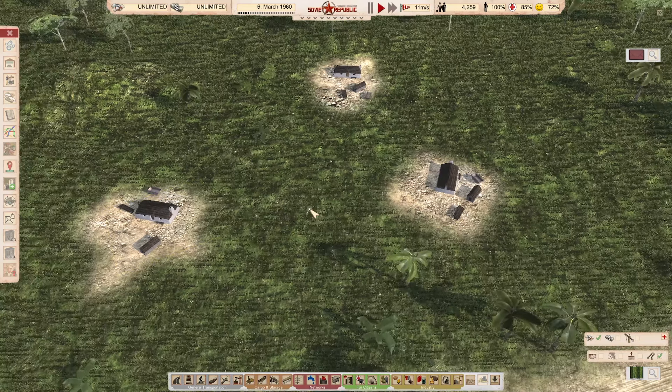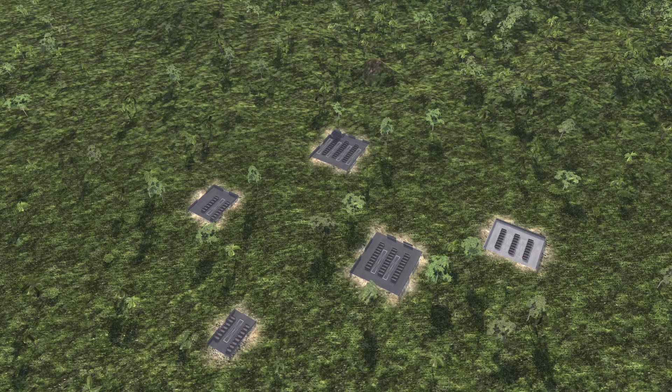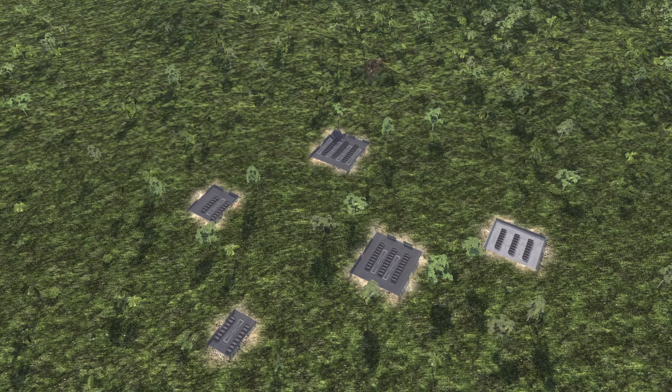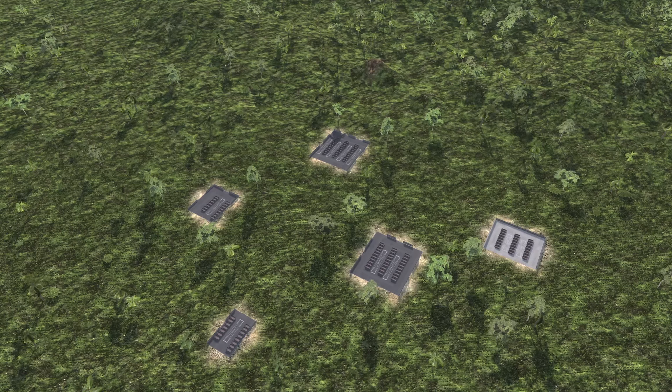The waste stations mod with vehicle optimization — I was really hoping this was going to have pedestrian access for throwing trash away, but no. Please, if anyone can make those with foot paths connected to waste disposal so it doesn't have to be through road. Anyway, this is a pack of vanilla-style large waste container stands and garbage transfer stations, slightly enlarged to allow better vehicle flow and less congestion — really important for your recycling industries.